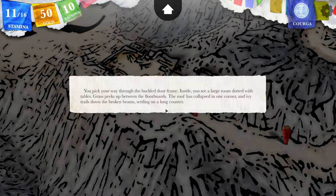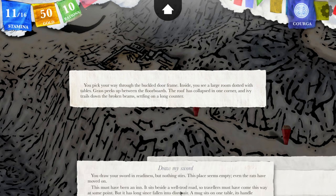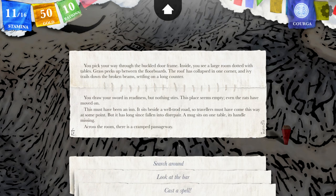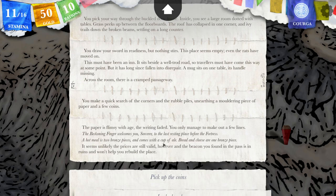You peek your way through the buckled door frame. Inside you see a large room dotted with tables. Grass peeks up between the floorboards. The roof has collapsed in one corner and ivy trails down the broken beams, settling on a long counter. Draw your sword. You draw your sword in readiness, but nothing stirs. This place seems empty — even the rats have moved on. This must have been an inn. It sits beside a well-trodden road, so travelers must have come this way at some point. A mug sits on the table, its handle missing. Let's search around first. You make a quick search of the corners and rubble piles, unearthing a moldering piece of paper and a few coins.